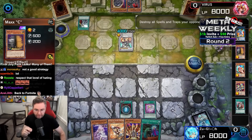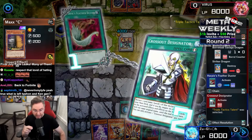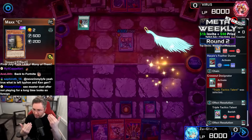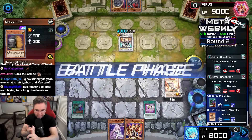Now we're going to follow up with Harpy Feather Duster, wiping out that Crossout Designator. What is worth negating? We're going to stop Triple Tactics Talent — again, makes a ton of sense. Very smart on chaining the Maxi, and a very good call on the Crossout Designator.